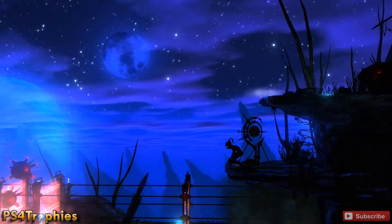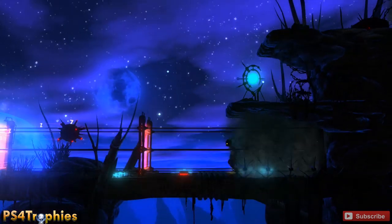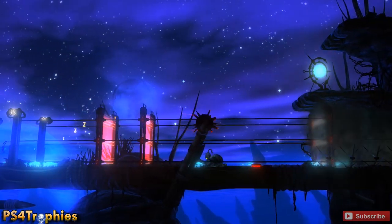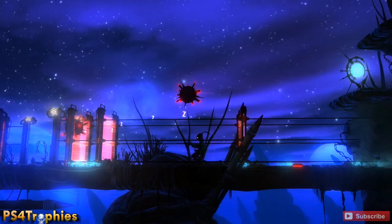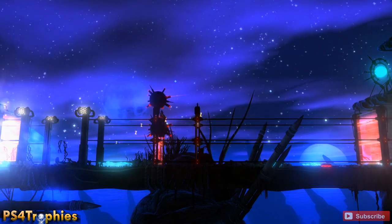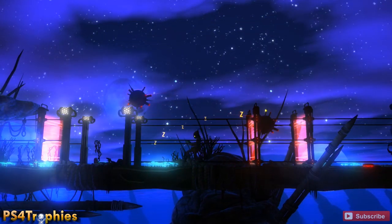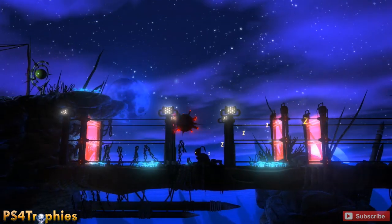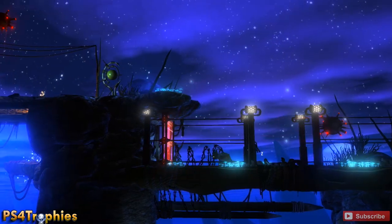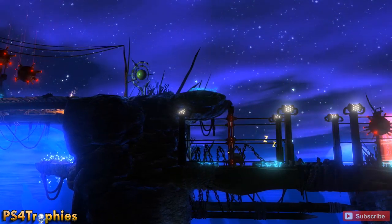Jump over that mine - this is where it starts getting a little trickier. You're gonna have these bombs that are gonna be kind of moving around, and when they're pathing towards you they will hit your head, so you're gonna have to stay crouched. Staying crouched the entire time is probably safer. You also have a sleeping slig here, so you can't do any movements that aren't sneaking. Remember, you don't get bonus points or an extra trophy for completing this faster, so just take it slow.